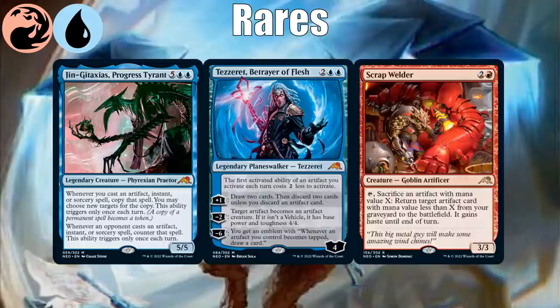For rares in blue-red: Jenga Taxius is good in most decks but this deck is very likely to have artifact spells to copy. Tezzeret is definitely at his best in an artifact-heavy deck — his plus-one becomes a better Faithless Looting, he can animate mana rocks and artifacts, makes vehicles permanently into creatures, decreases the cost of activated abilities on artifacts, and has an anthem that draws a card whenever an artifact becomes tapped. Scrap Welder lets you sacrifice artifacts to return one from the graveyard. So blue-red is broadly about artifacts.